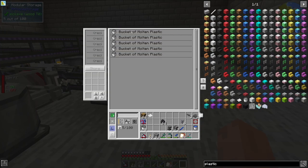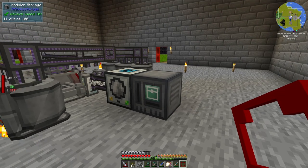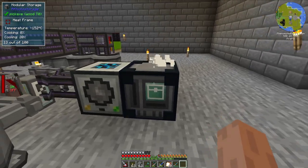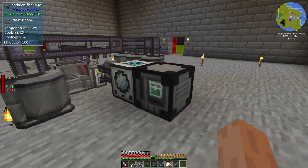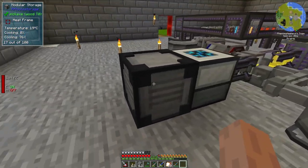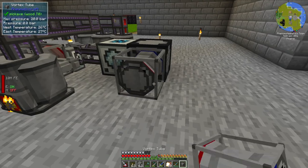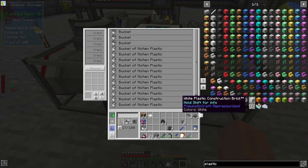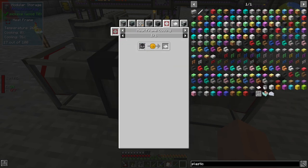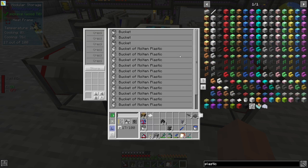The buckets of molten plastic come into this inventory, and what we're going to do is add a heat frame to it. This is a really cool block that basically goes around an inventory, and I can either provide heat or take the heat away to make it cold. I'm going to put on a couple of Vortex Tubes because I do want to make it cold, and by making it cold I will produce these plastic sheets. In JEI, the recipe says: put the input material in an inventory with a heat frame attached and chill the heat frame below zero degrees Celsius.